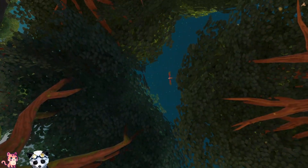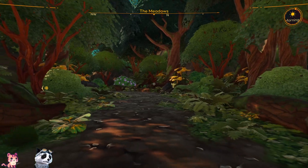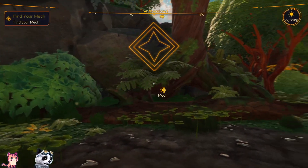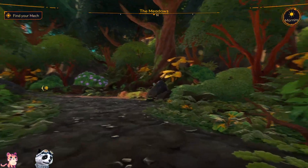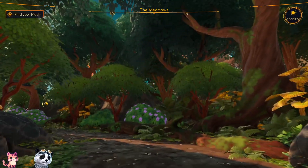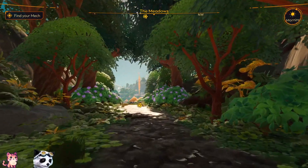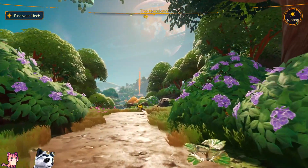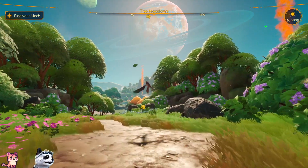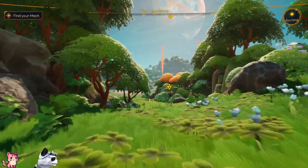I guess we are fine! We can immediately play. Find your mech and jump — we can walk and look around. Graphics look nice! I guess where the smoke is, that's our mech. We can also run.